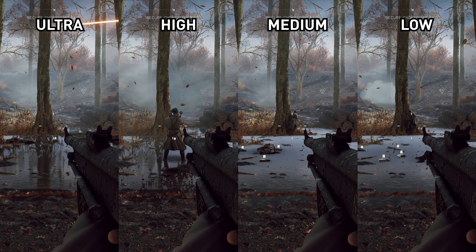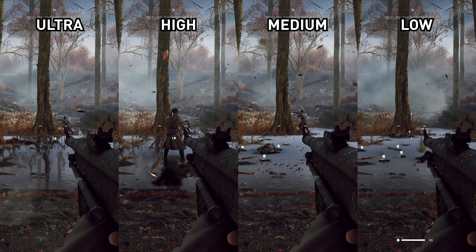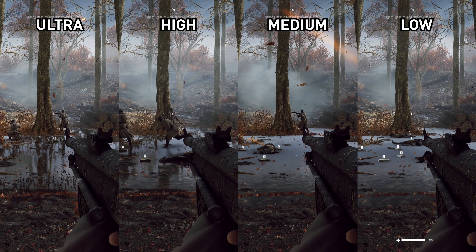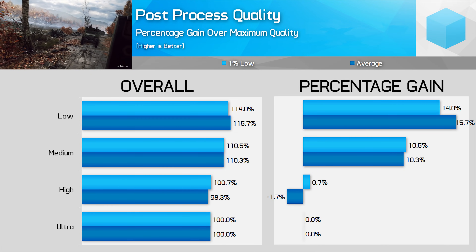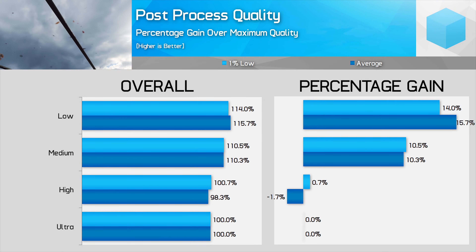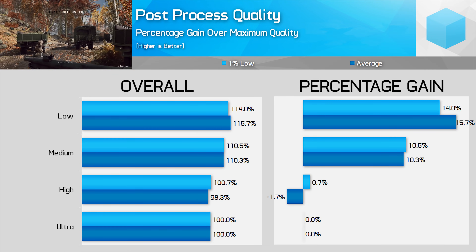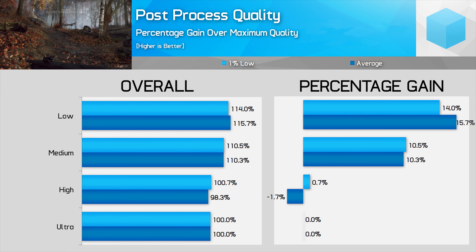Post-process quality is the most demanding setting in the game, as it controls whether screen space reflections are applied to water surfaces such as puddles. The main difference is simply whether SSR is enabled or disabled — with medium and low, SSR is completely disabled, which results in no reflections on the surface of water, which is a massive visual downgrade. Ultra and high have SSR enabled, and I couldn't tell the performance difference between them. However, there is a performance difference between all four modes, which did surprise me. What was especially surprising is the 2% performance drop moving from ultra to high — I triple checked this across multiple areas. So ultra is the obvious choice for best visual quality. If you want significant performance gains, I'd suggest setting this to low, skipping medium entirely — your frame rate will increase by upwards of 15%.